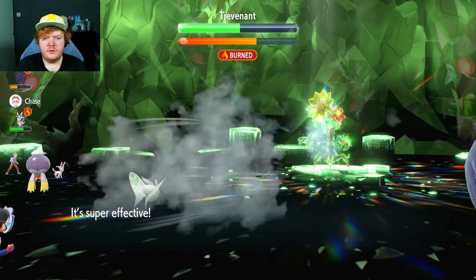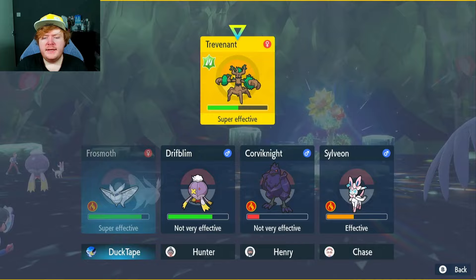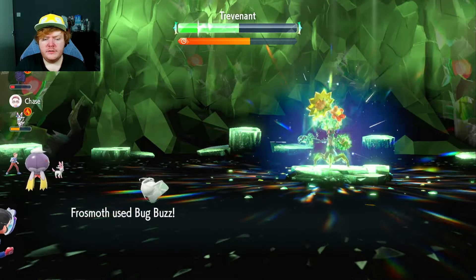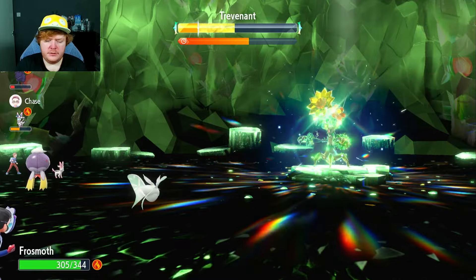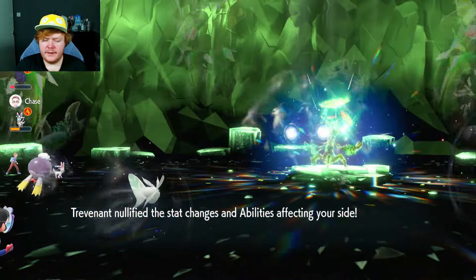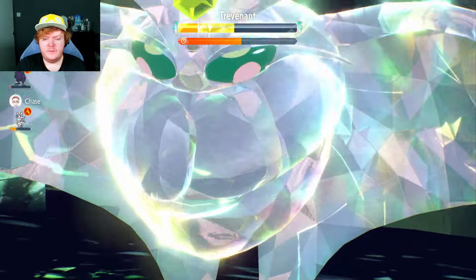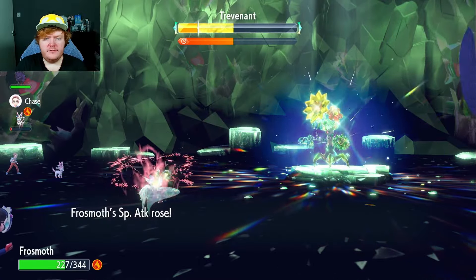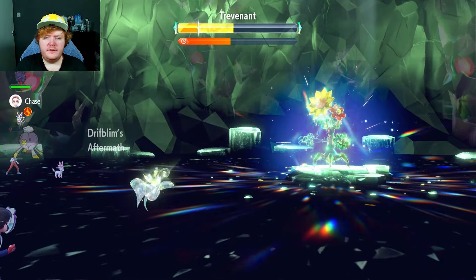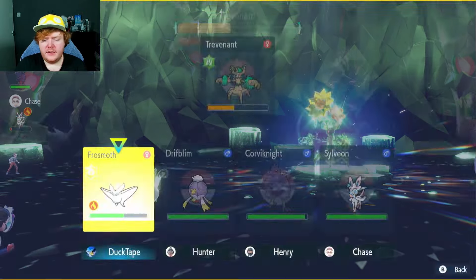We get crit as well. Going to use Blizzard again — there we go, nice bit of damage — and going back up to full health. We need one more Bug Buzz before we Terastallize. It does a tiny bit of damage but we're not Terastallized and the shield is up. Then we get nullified. We're going to Terastallize and use Quiver Dance — I don't want it stealing our Tera charge while we're setting up again.